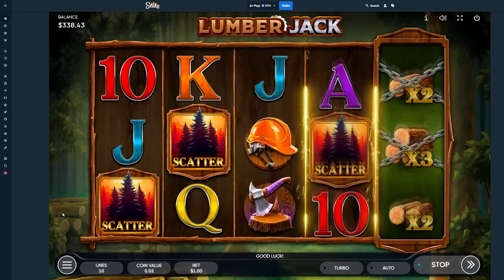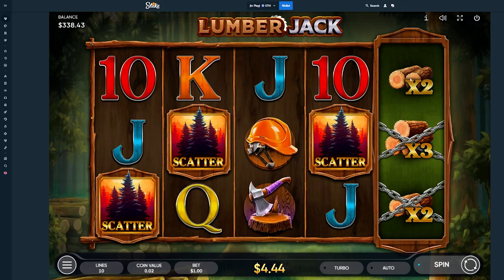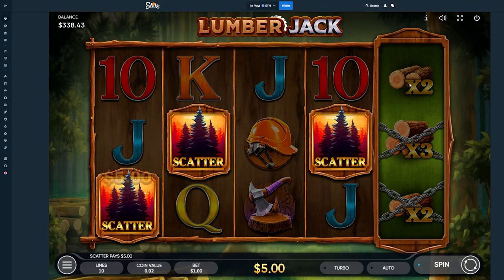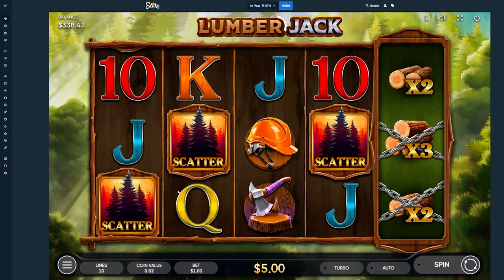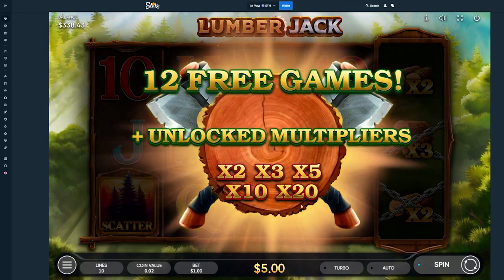Basically you want to make lines and connect with the multiplier on the right side. These are all multis — during the base game only one of them gets unlocked, but during the bonus they're all unlocked. And the Lumberjack is a wild, so you want to get connections as best you can.